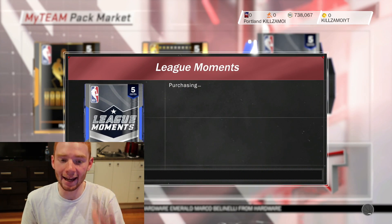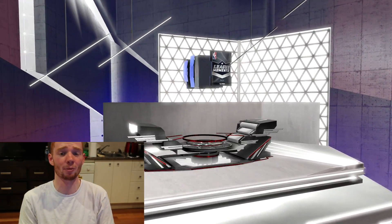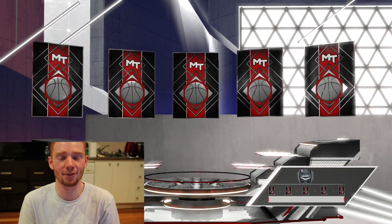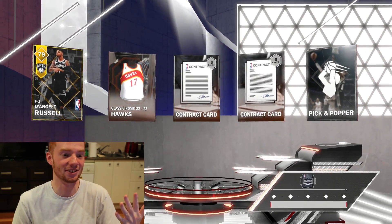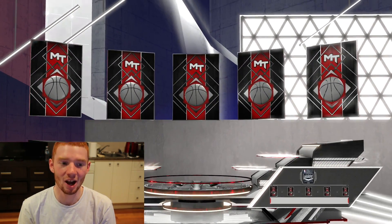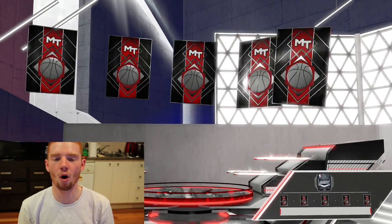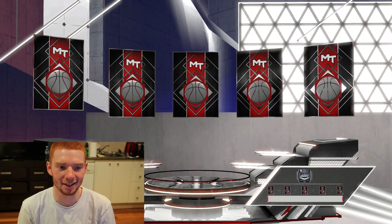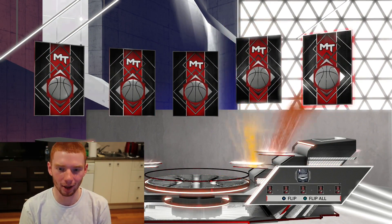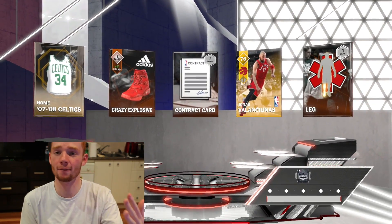Now for the pack openings — we've got five league moments packs. Pack one: we get a gold flash — it's D-Low, bro! That's actually very good. Pack two: we get an emerald, but it's a coach. Okay. Pack three: I need at least an emerald — we get a gold flash and pull Valentunas. I'm happy with golds, I'm grateful.